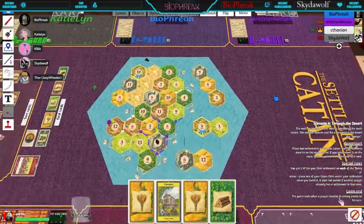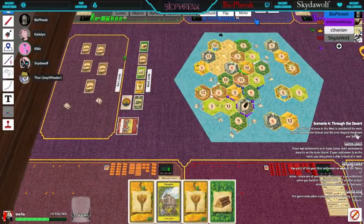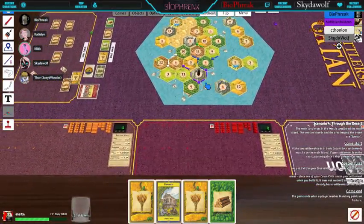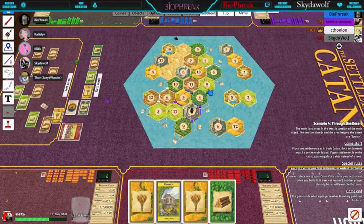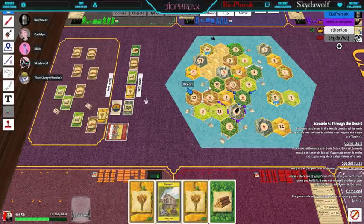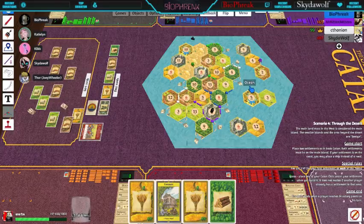So I can still build a settlement. Wheat, bricks, a sheep, and I'm going to use my two-for-one sheep port to get a wood. So I can build another settlement. I was able to do that because I got this two-for-one port — I can trade two sheep for anything I want. But it is your turn, Katie.